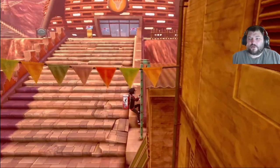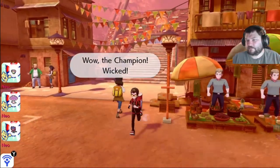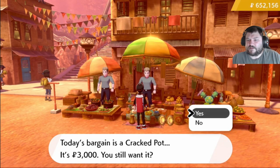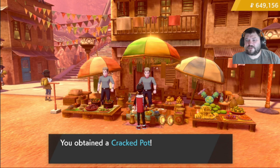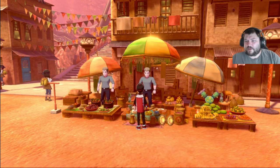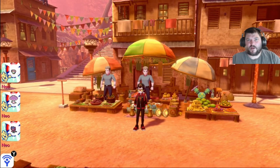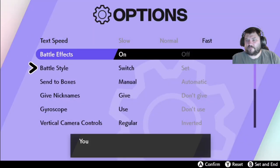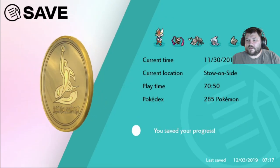You can also get it from the Daily Bargain Trader down here. And as you can see, he has a Cracked Pot today. Now this is where you also get the Chipped Pot — I'm going to show you how to farm this as well. He gets a different bargain every day. So if you want to farm this, I keep my Autosave turned off, though it doesn't matter as much for this part. We're going to go ahead and save the game.